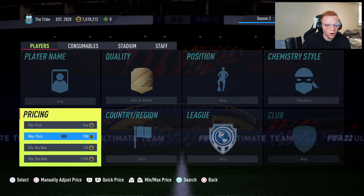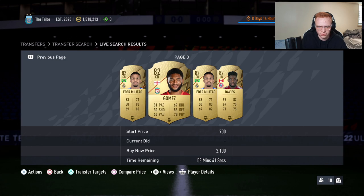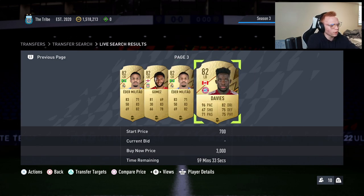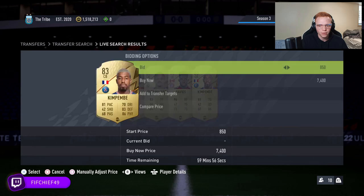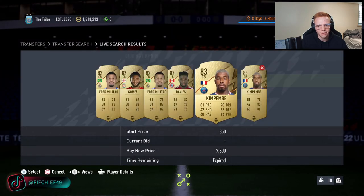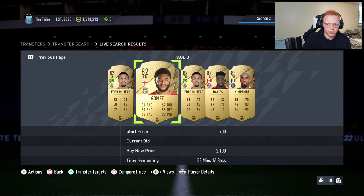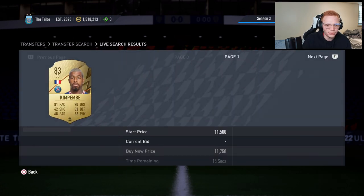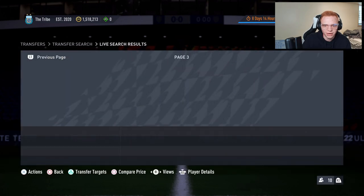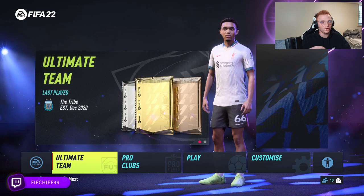Sometimes you need to update the filter and play around with buy now prices to make sure it's not glitching. You can also check a player's normal price on FutBin and estimate what they go for with a shadow — for example, Davies at 2.2k without a shadow turned out to be 8.5k with a shadow, which would have been a great pickup. Edermilton goes about 2.3k with a shadow. Just getting used to prices is what makes you coins.